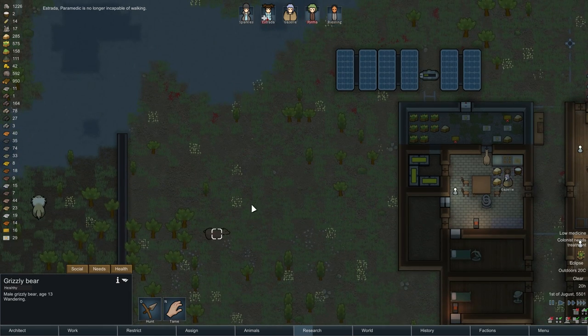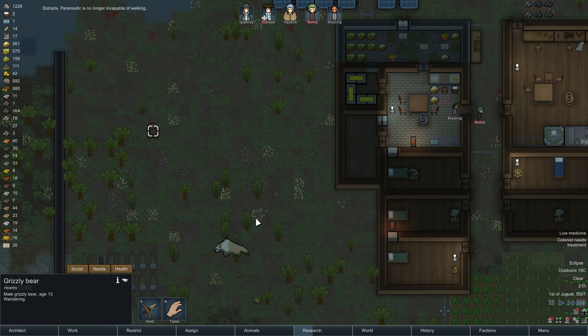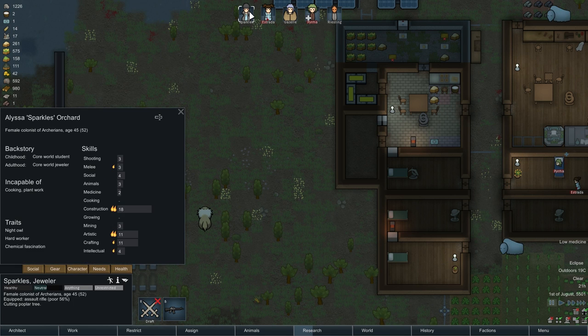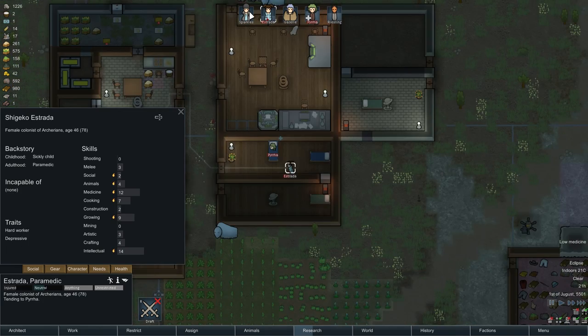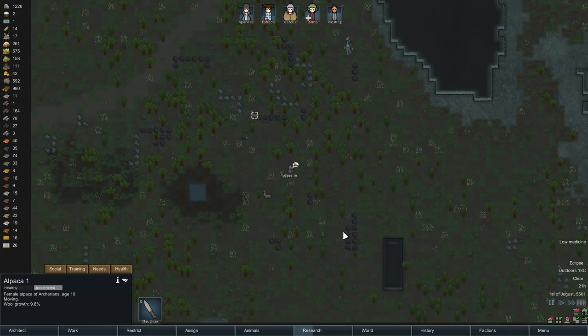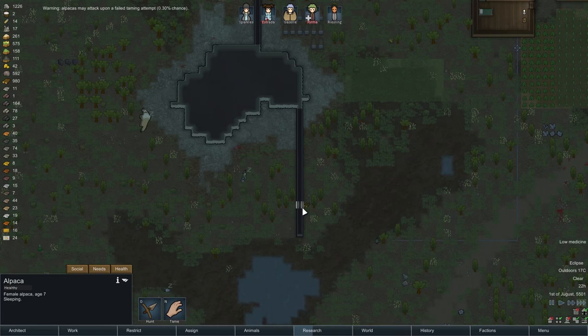We do have this bear we need to deal with as well — try and tame it. What's your taming skill at? Four. I don't believe that four is strong enough to tame a bear. You know what? I don't actually need this anymore, I don't think. Wait, do we? No, we still do need this — I need a male. That was a mistake on my part.